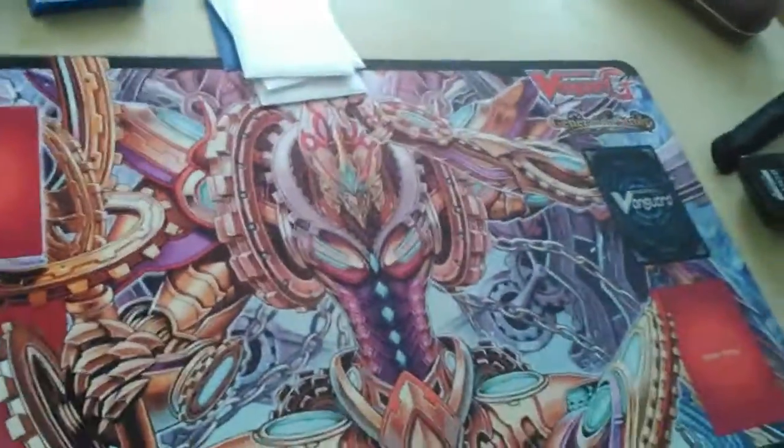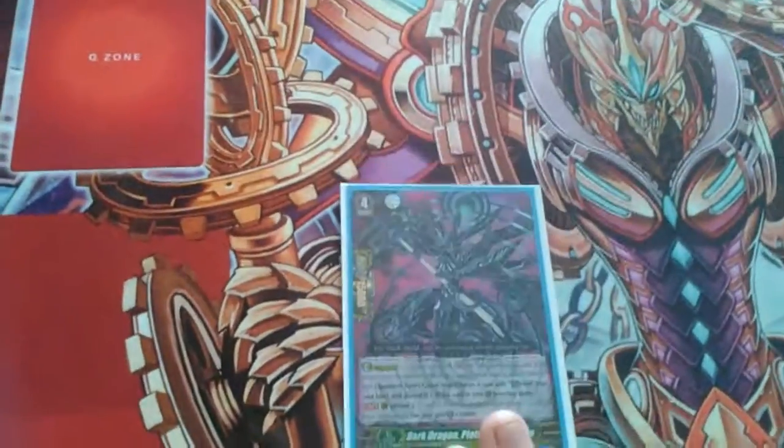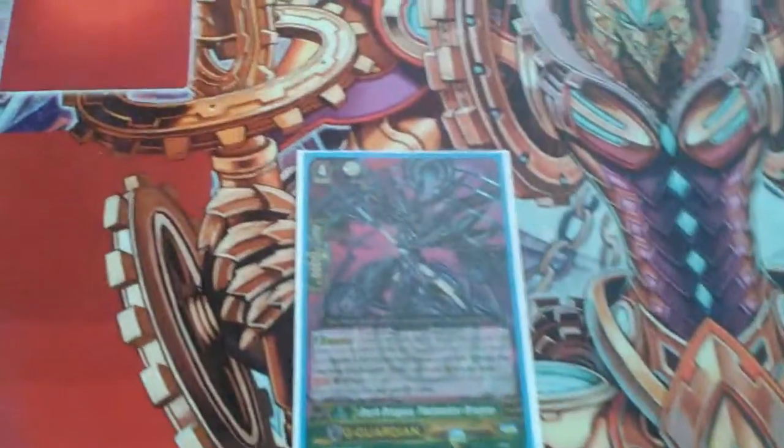And then the G-Guard — I run one: Plotmaker Dragon. Plotmaker Dragon is the new one. Ritual three, gains a Quintet Shield, so just good for heavy defense.